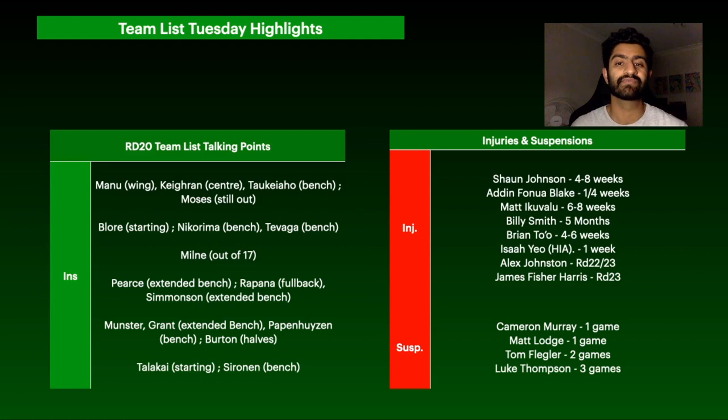Looking at non-injury team movements for Round 20: for the Roosters, Joey Manu moving to the wing should be beneficial for Supercoach as wingers are more likely to finish tries. Adam Keiran moves into the centres and should take over goal kicking, potentially reducing points for Teddy and Sam Walker. Sio Siua Taukeiaho has been named on the bench. Mitchell Moses is still out for the Eels, helping Clint Gutherson retain goal-kicking duties.